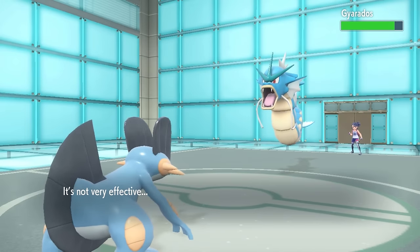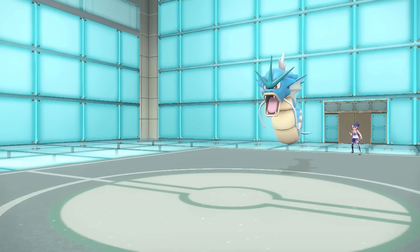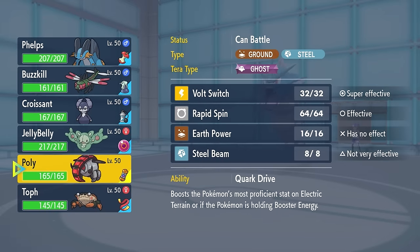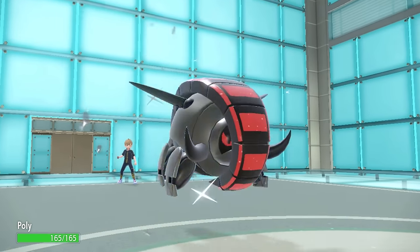Stealth Rock is gonna have to wait, and I need to try to figure out how I'm gonna deal with this thing. Early game leads are always really interesting, because either they work, or they just immediately get shut down. In this situation, they probably made a good decision trying to get the pressure up early, because this Gyarados is now faster pretty much than my entire team.